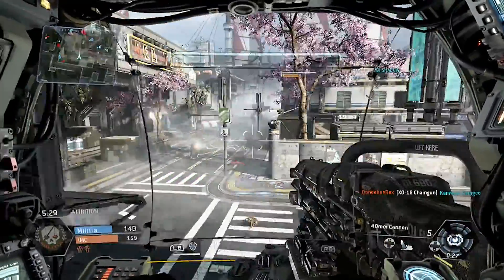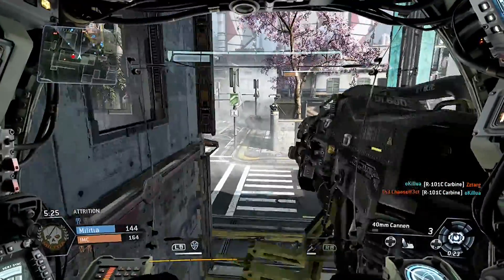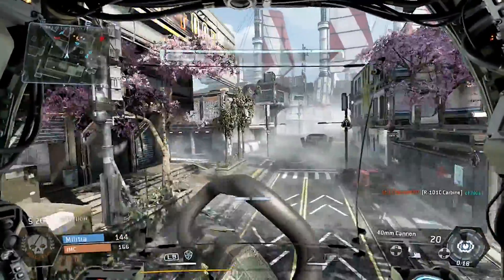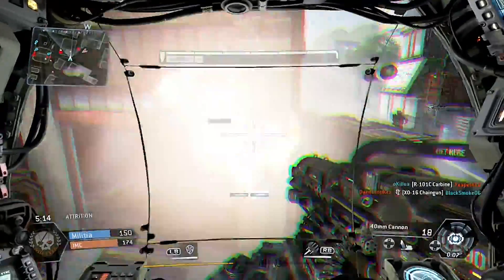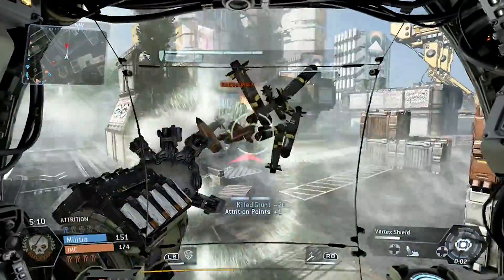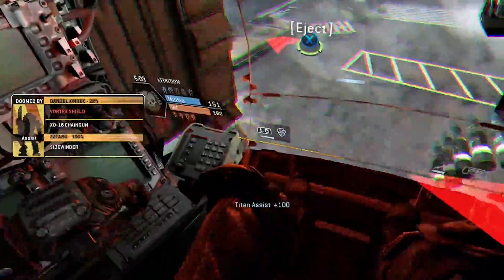You may encounter a real person with a real gun and you'll get wrecked, but being able to mass kill those grunts, get into Titans, and fly around mowing down people and other Titans — then getting into a critical condition where you have to eject near a Titan and nuclear eject, blowing up everything around where your Titan was — it's a fantastic feeling.